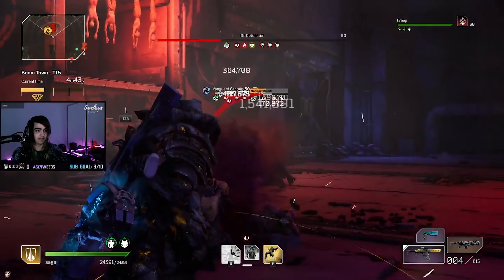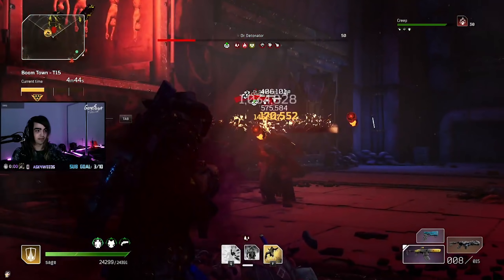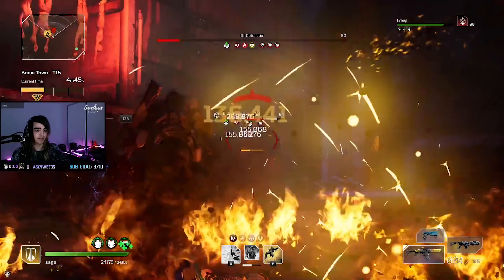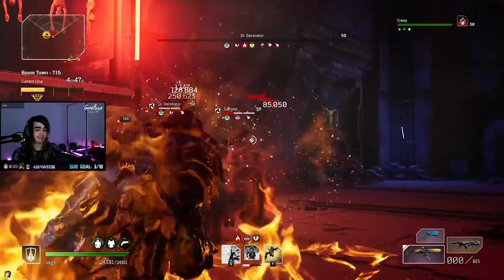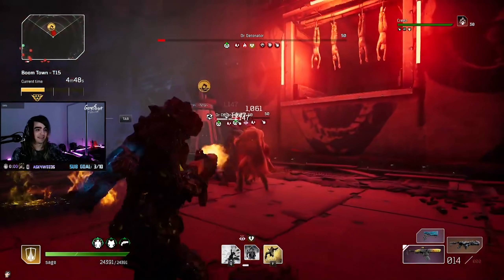I don't know why this is happening. I'm assuming it's doing my damage calculations multiple times — it calculates my damage and then multiplies the damage that it does to them again with all my modifiers or something of the sort. I don't know, but it's busted. It makes it so as long as you have adds next to the boss or mini-bosses next to a boss, you could kill the boss almost instantly.